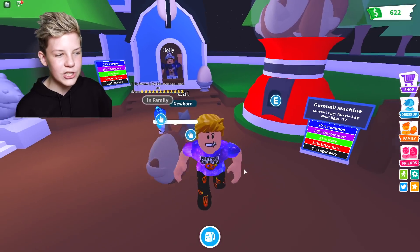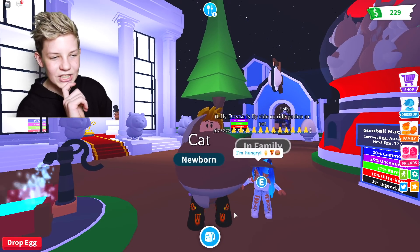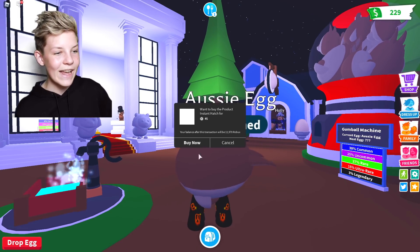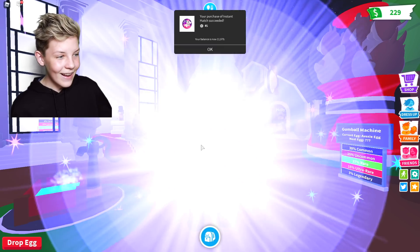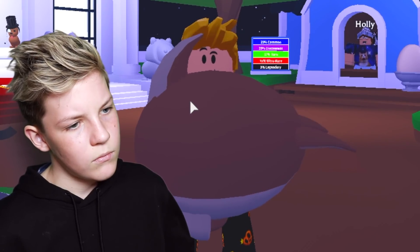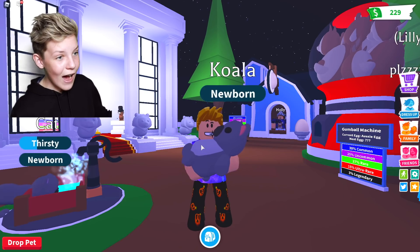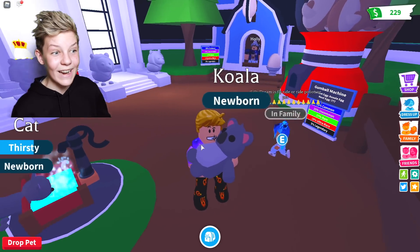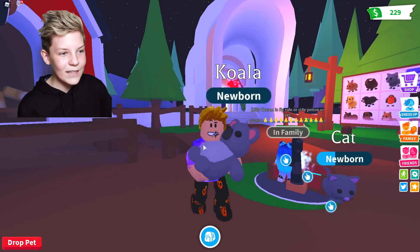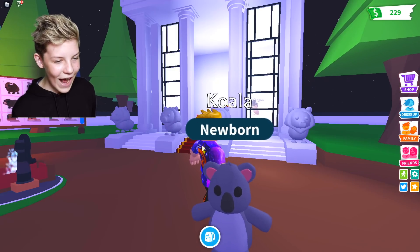Sometimes I don't hatch them because I like to stock up on unhatched eggs, since you can trade them later for really valuable stuff — the egg can actually get you a better trade than what you can hatch from it. But let's buy this one and auto-hatch it. It got a task the second we took it out, so maybe that's a sign. Let's see what we get — we hatched an egg out of an egg! Oh guys, we got a koala, which is ultra rare. I totally thought I'd get a common, maybe a diggo, but we actually got a koala. That's so cool!